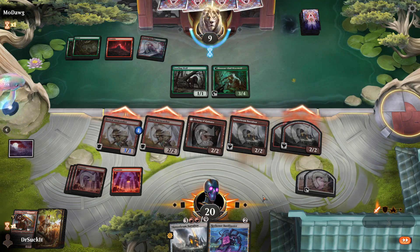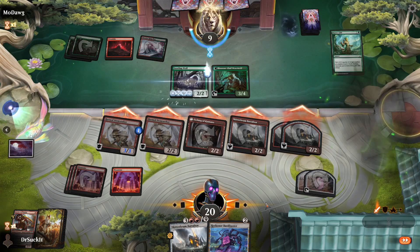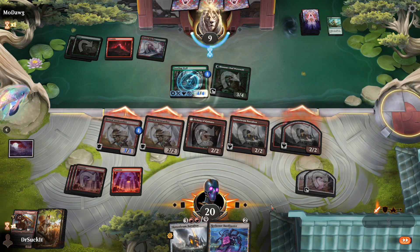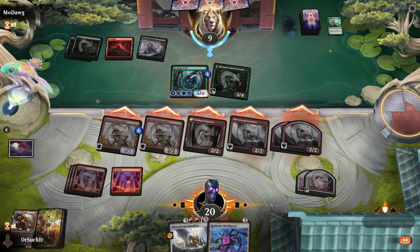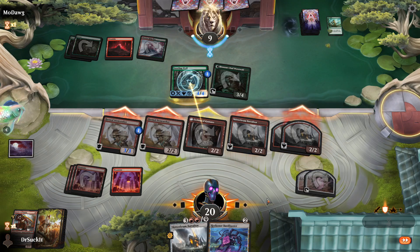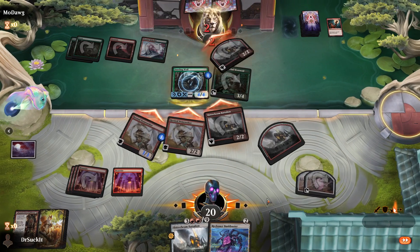What would have been great would be to have Mechanized Warfare out, but there's only four in a deck and only so many cards you can pull. You're blocking two, which means you're taking a minimum of eight damage. One guy tapped means you're taking more than eight. You're dying, my lord. Someone's dying, my lord, and it's Modog. Dead! Touchdown, Lava Bears!